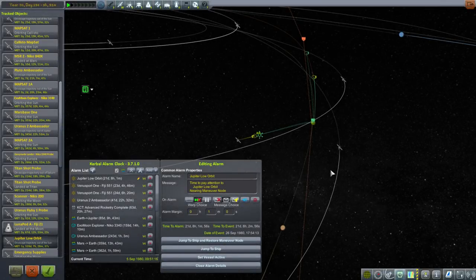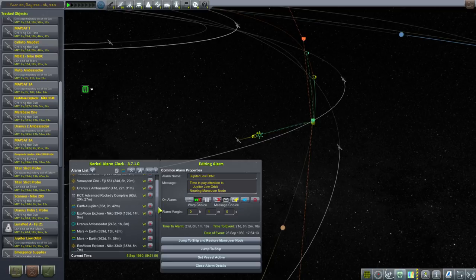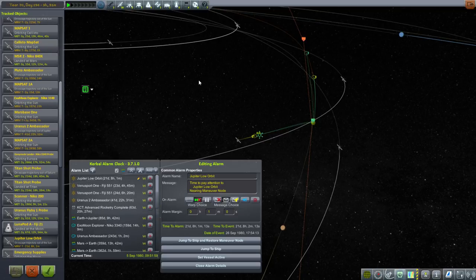Hello everyone and welcome back to my Beyond History series in Kerbal Space Program 1.1.3. In this episode we will get Philippe to grab the science from the pod and bring it back to the station. After all, as far as the return journey from Mars back to Earth, they still have a year, so Philippe and Newcastle are still going to be hanging out around Mars with not much to do for quite a while — so being able to go out and grab that science will be one of those nifty little adventures.